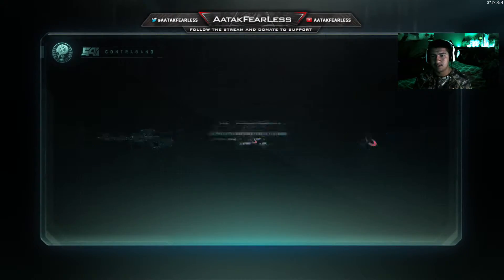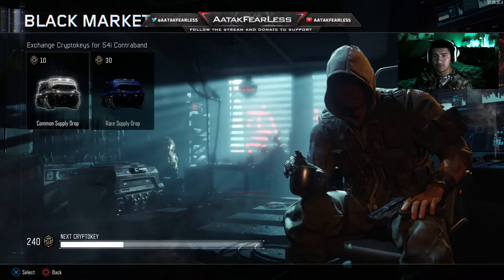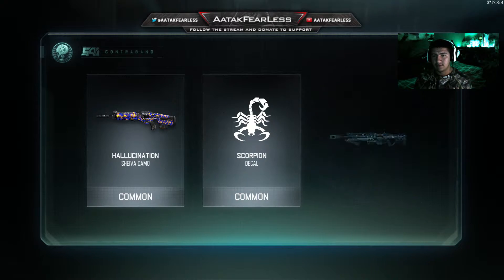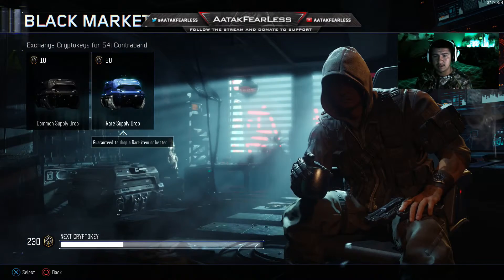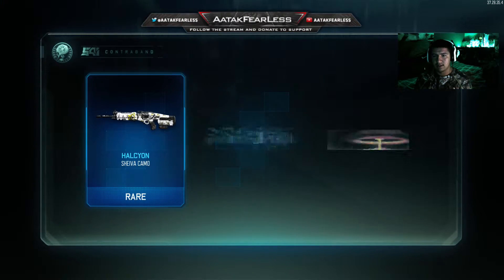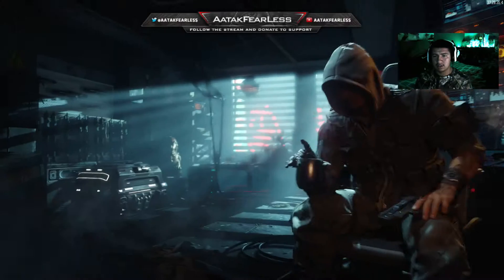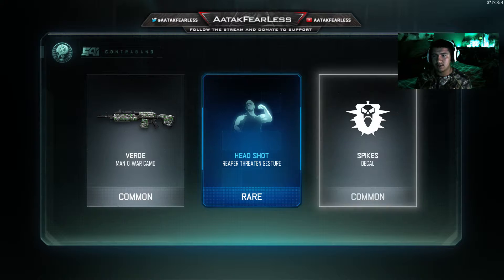Nothing good so far — common again. Let's open another one and then open a rare next. Got a Shiva camo — not bad, I wish it was a different camo but it's not. Let's open a rare supply drop now. Okay, Shiva — that one's pretty dope for the Razorback, but it's not rare so it's not worth a lot.